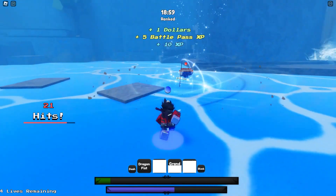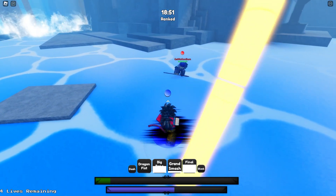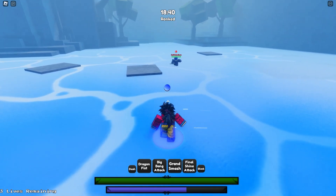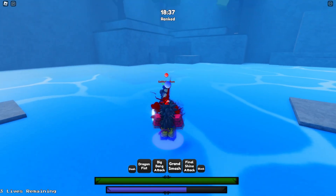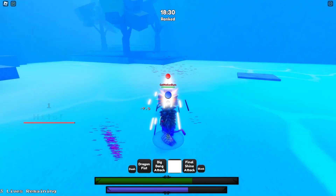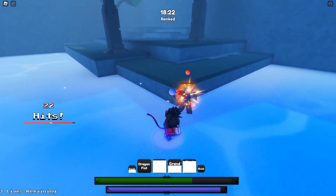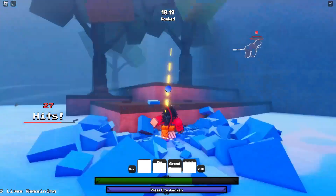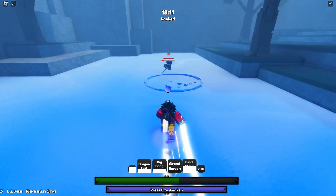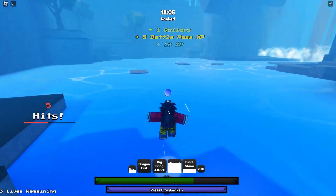Sadly I ended up breaking my combo first so I have almost no health — we're probably gonna die. I was trying to bait him so if he M1'd me I could use Dragon Fist with its super armor as a combo starter, but that didn't work. Thank you for the free combo though. I'm going for a raw Grand Smash — yep, he falls for it every single time. That Grand Smash attack is insane.